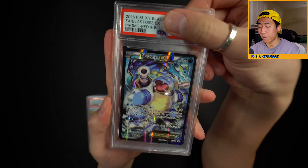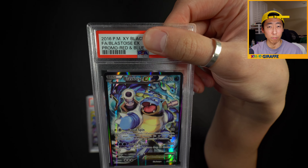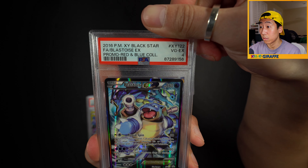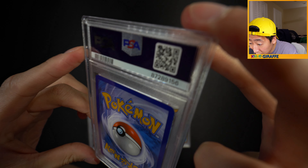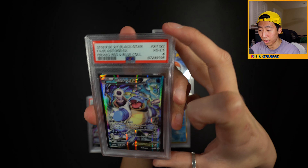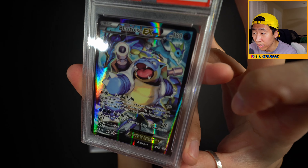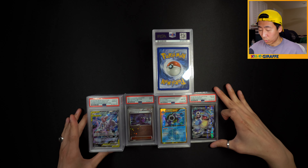Moving on to the second pile - we have the Blastoise EX featuring Gyarados and Vaporeon, from the Red and Blue Box collection. Why is this getting a 4? There has to be an indent somewhere - I am not seeing anything. This was actually a resub because it did get a 4 before, but for the life of me I cannot find what the error or indent is. Quite a shame - the first one to go in the 7 or below pile.